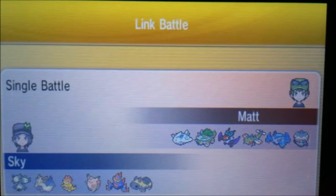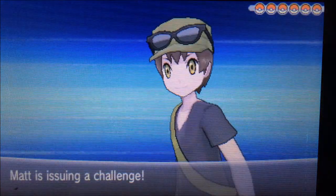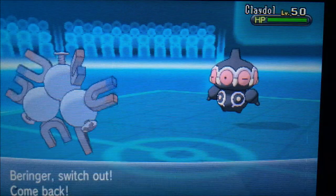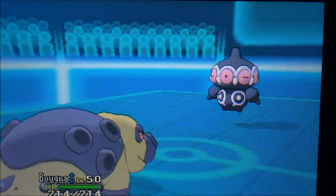I decided to start with Magneton, hoping to lure in an Earthquake from Torterra since I was pretty sure he'd lead with it. In hindsight Magneton is probably my worst lead, but I thought I was going to lead Hippowdon. He actually brought Claydol, so I figured Earth Power was coming and I needed to switch out to Hippowdon, who can deal with it rather well.